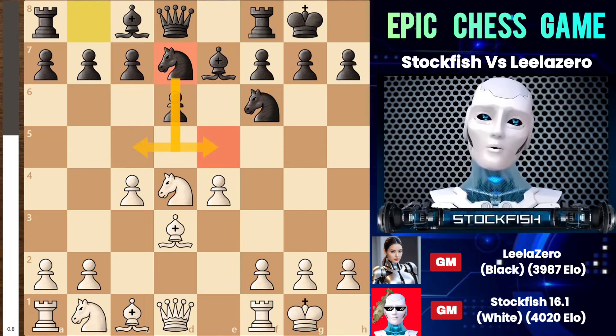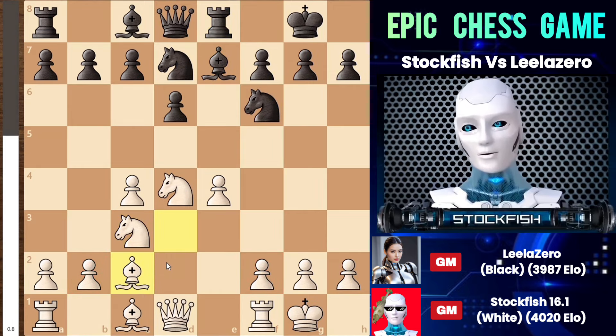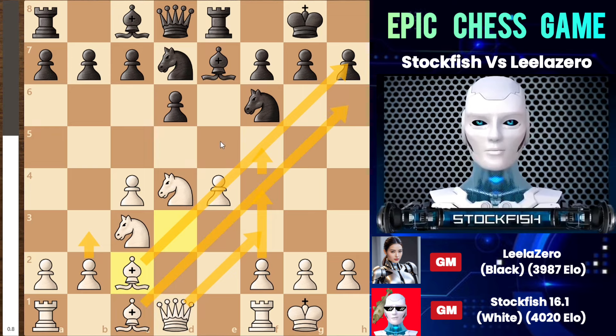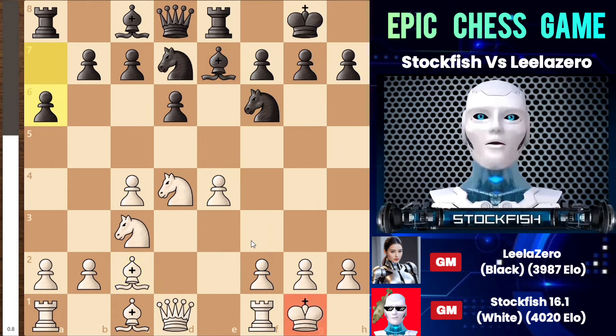After knight to c3, the rook moves and the bishop moves back to the c2 square. Pawn to b3 and pawn to f4, queen to f3, and pawn to f5 can come into play, opening up the diagonal for the light square bishop. Both bishops create significant pressure against the black king. The knight can move to the f5 square to create counterplay in the center and kingside. The position is just busted — Leela had to play very accurately, otherwise she would lose, which is why she responded with a6.